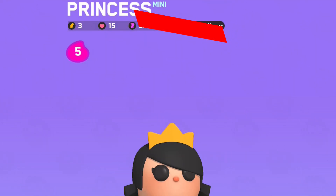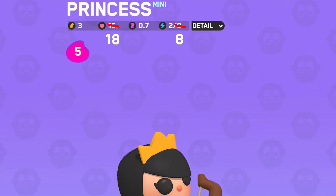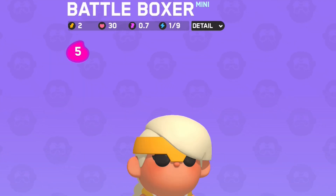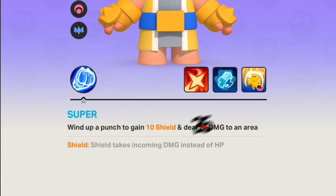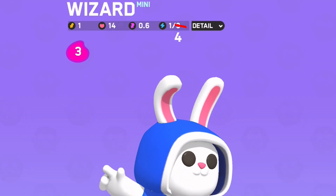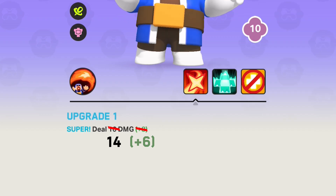The Princess: her energy cost is getting reduced to 8 from 9, base HP increased to 18 from 15, and HP per upgrade increased to 12 from 10. The Battle Boxer: base HP increased to 40 from 30, and base ability increased to 25 damage from 20. The Wizard: energy cost increased to 4 from 3, and his first upgrade was nerfed to plus 6 damage instead of plus 8 damage.